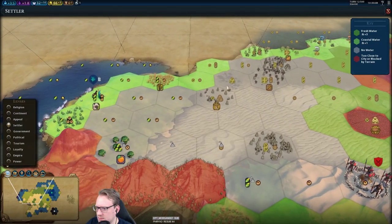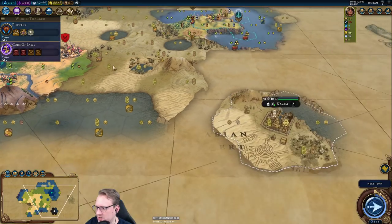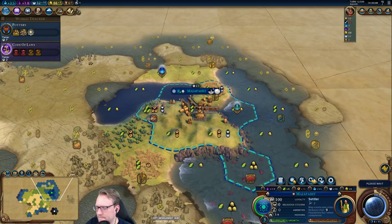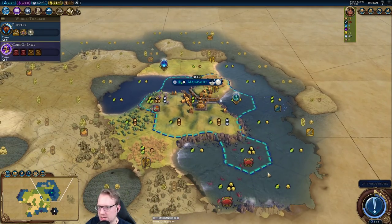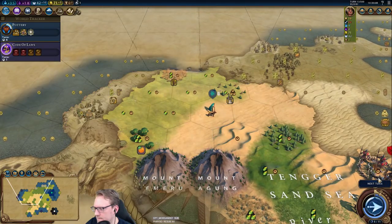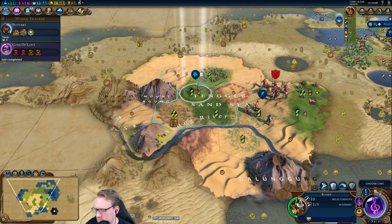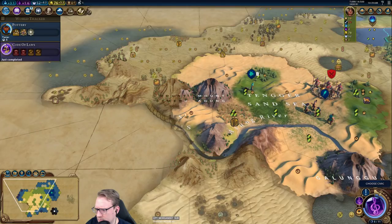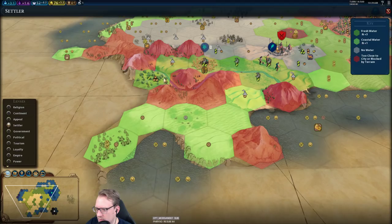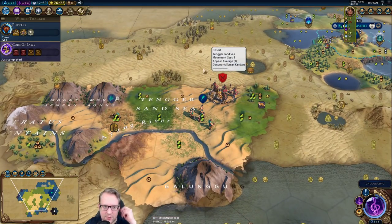The plan is for the scout to come explore this area, see what's going on, and then head off to this other continent, while our warrior clears the barb camp and then comes up to explore what's in the tundra. I'm going after that campus — getting an early quality campus is going to help us a lot. That's a plus-six campus — it's under a volcano. We're going to have to plan out a Petra.